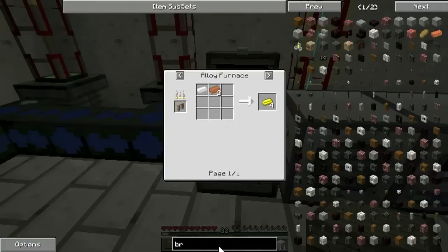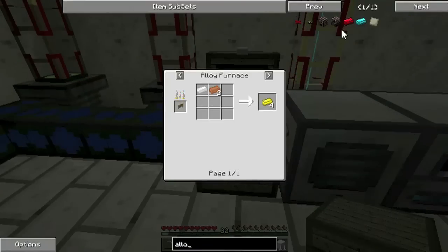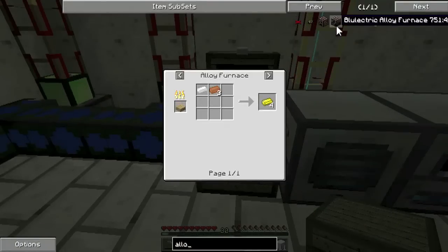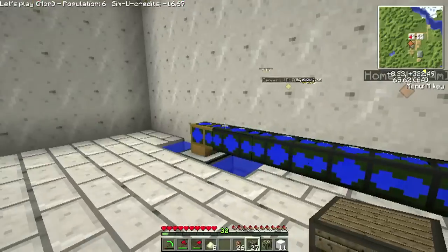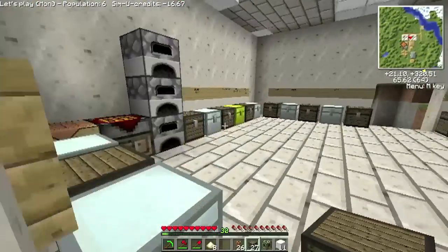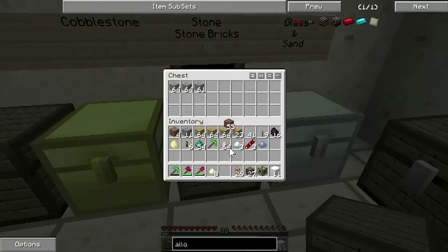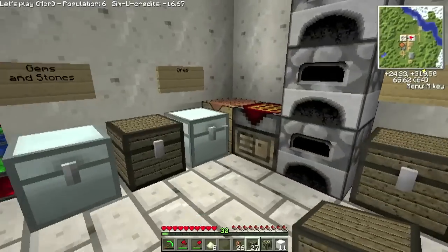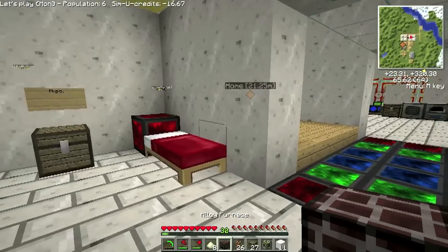So let's have a look at the alloy furnace. There's two types — one that runs on electric, which I haven't got any electric yet, or just the regular one that runs on coal. Oh, that's easy. I think we've got the bricks somewhere, because I got some clay earlier on. I think I stuffed them in here. Yeah — there we go. That's a Red Power alloy furnace.